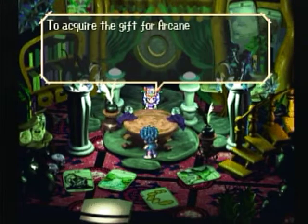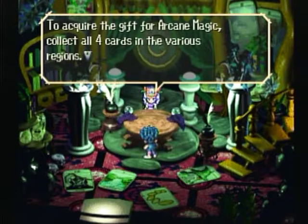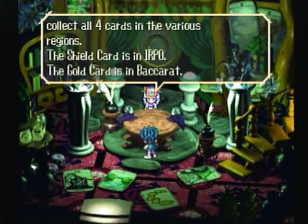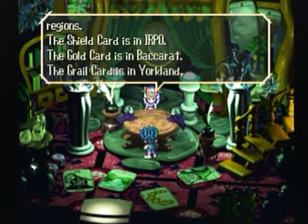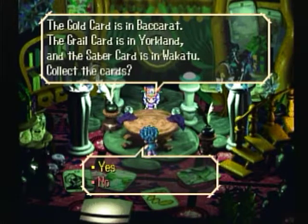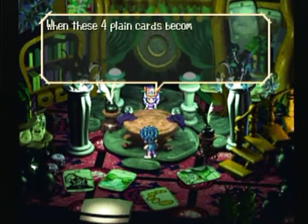What you want to do, after this brief and comical demonstration, is to ask about the gift. To acquire the gift for Arcane Magic, collect all four cards in various regions — does this sound familiar? It's essentially what you had to do for the runes. Shield card is in Irrpul — remember we went there in Blue's Quest and absolutely nothing happened? Now we can actually get it. Baccarat — the casino. Yorkland — nice place where loot is from. And the Saber card is in Wakatu — that's the place we couldn't actually get to before. So here are your four locations, places that we didn't really get to investigate as Blue, and now we're going to be able to see these places and maybe pick up a couple more party members at the same time.